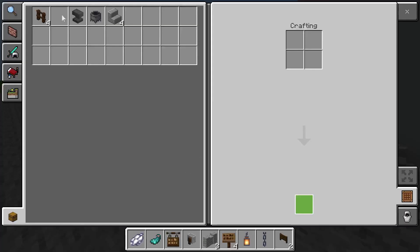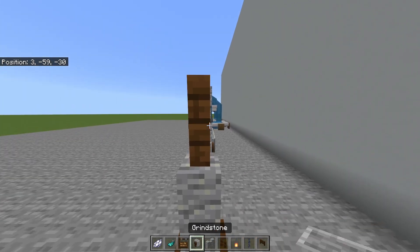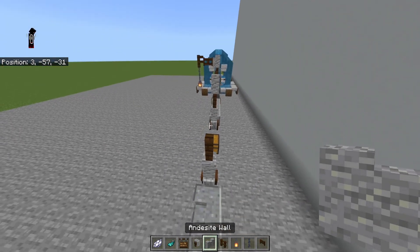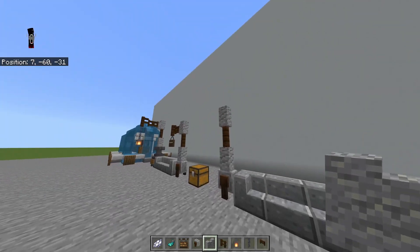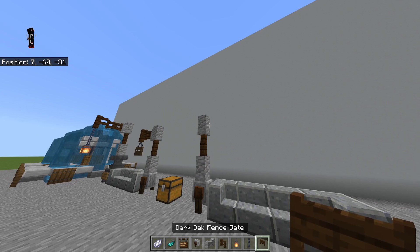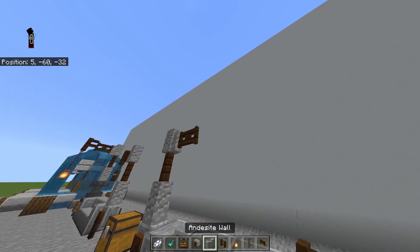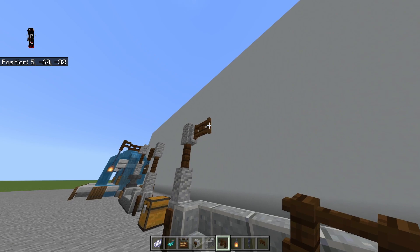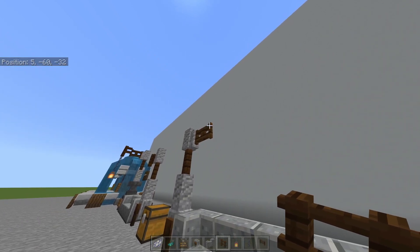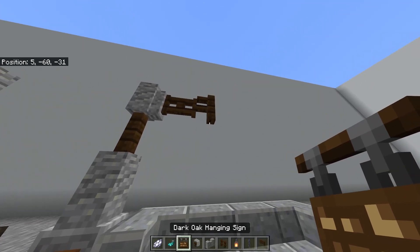You're gonna want to place it like that, and then place an oak fence, a dark oak fence up there, and then place one of these. Then you're gonna want to add a dark oak fence gate right here so it adds that bit where it goes down, and then you're gonna want to add this on the side.